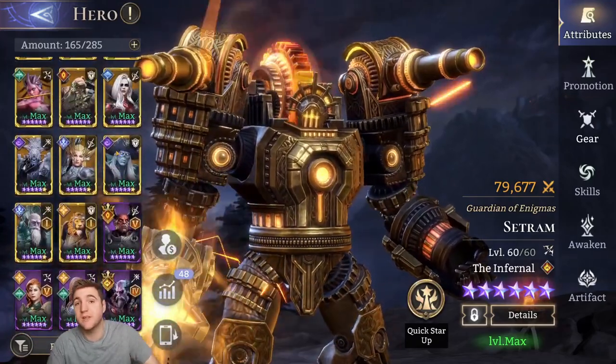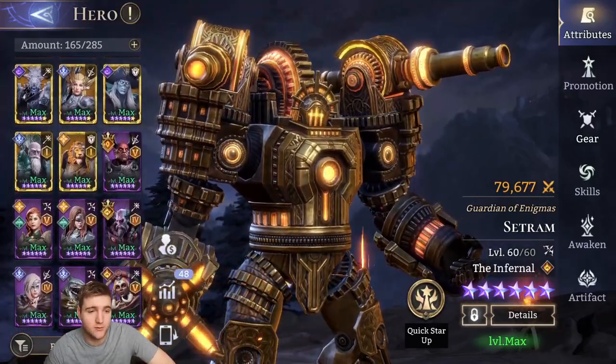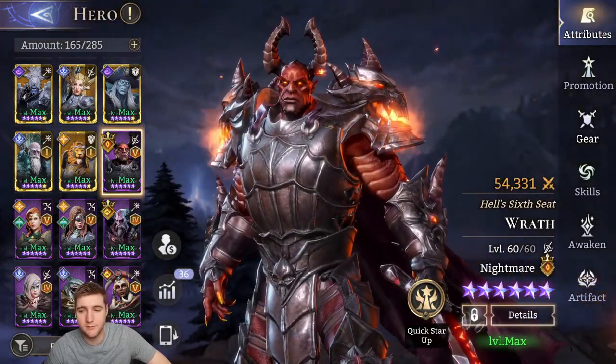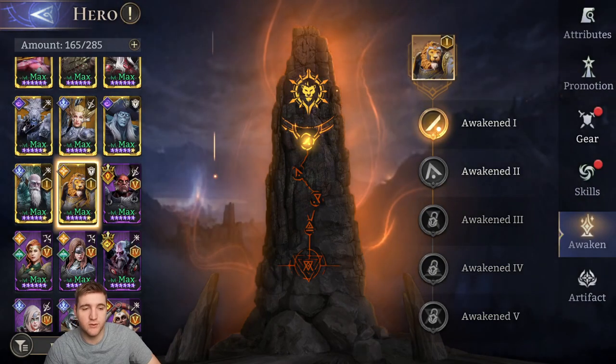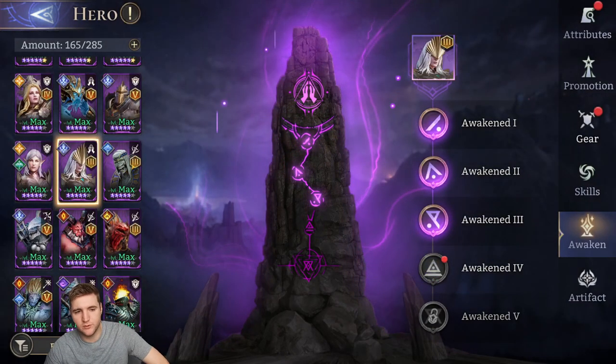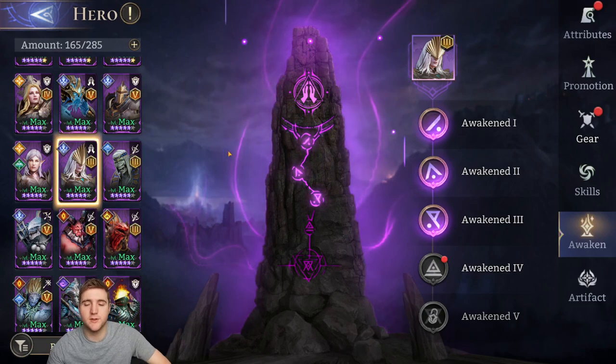First off, the way you can see if a hero is awakened is by these little Roman numerals inside the character portrait. You can see my Regulus has a 1 and my Raph has a 5. This means Raph is fully awakened and Regulus has 1. My Pyros has 4 and my Myrdan has 3. Simple Roman numerals inside the character cards show you how many awakenings you have.